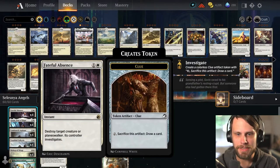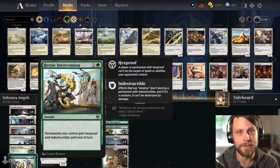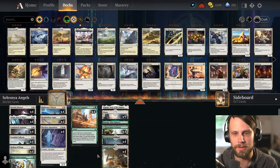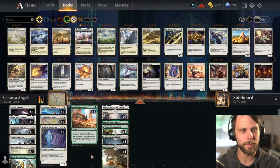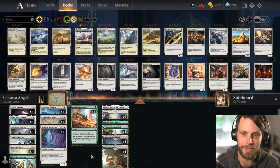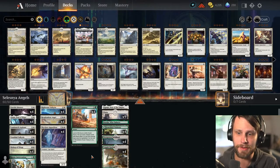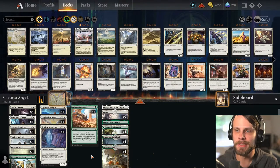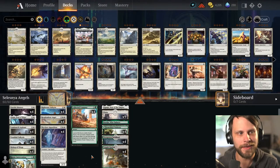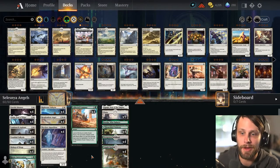It's actually very good with Coco, but in general that's all it really is — a removal spell on a stick. It does get buffed of course with the Righteous Valkyrie triggers. We do have Fateful Absence in here for some removal and then just a one-of Heroic Intervention. This was taken from Aether Hub as one of the meta-ish decks for best of one. Explorer is brand new to me — the first time I played it was the Explorer event last week — so today is going to be an experience.